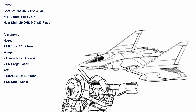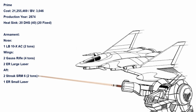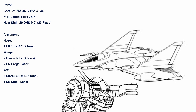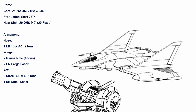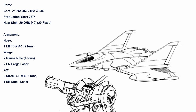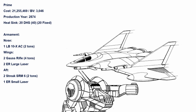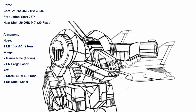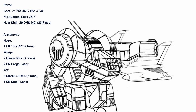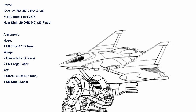For its Prime config, the Kirghiz is equipped with one LB-X/10 in the nose, one Gauss rifle and one ER Large in each wing, along with two Streak SRM-6 and an ER Small in the aft. It's clear why Ghost Bear put this as the prime — all forward guns can be fired at practically all ranges without reaching the heat cap at all, and the aft weapons are enough of a deterrent for any tailing interceptors. However, the LB-X/10, despite having 2 tons of ammo, can only use cluster rounds. If you can tell from how deadpan I sounded — more than usual — it's because this config is kinda boring, even if practical.